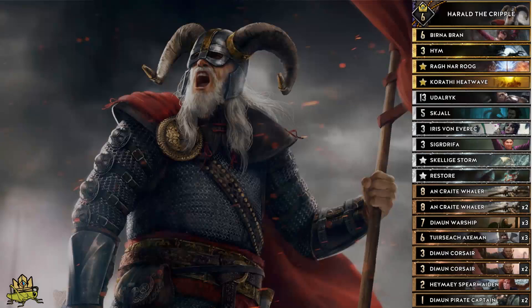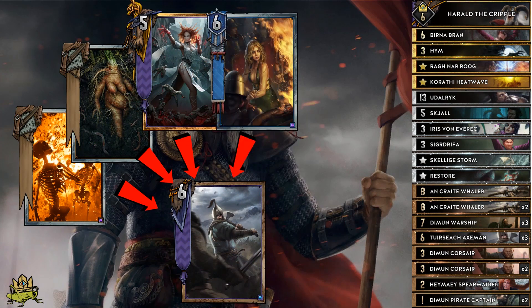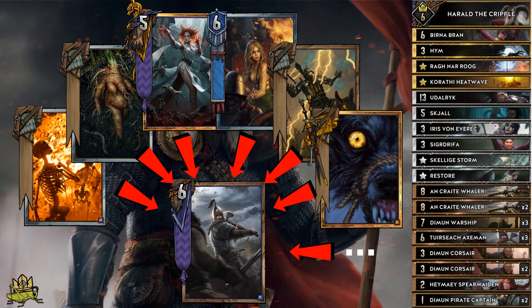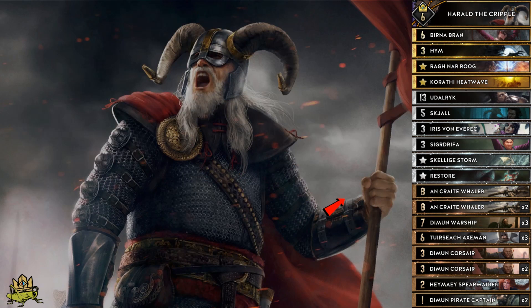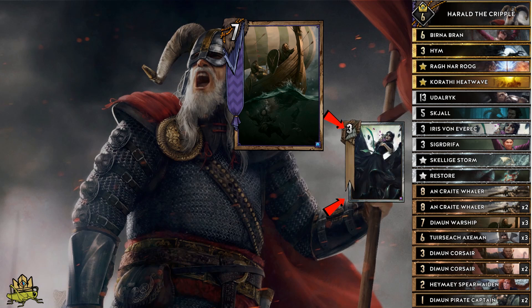However, X-Men are easily countered by cards like Scorch, Mandrake and so on, so one of the most important lessons of this guide is that you should not rely on your X-Men too much. A lot of games you will win without your X-Men even developing value, and that is thanks to our ships. Warship is a solid 11-point play with the ability of removal, which is handy to kill off enemy elves or trigger our Isles. If you have X-Men on the right row, you will also trigger them for 4 points each.